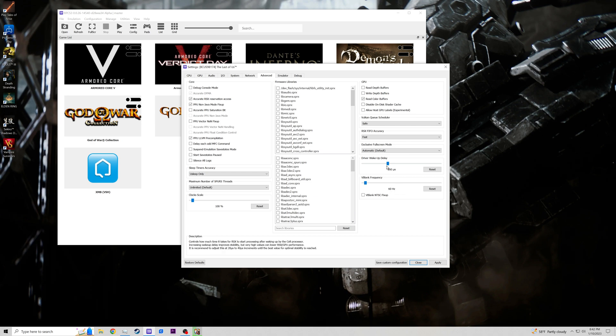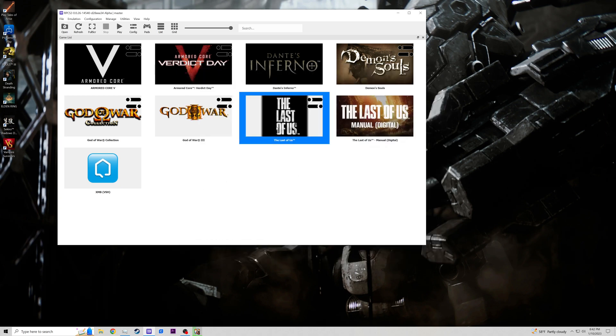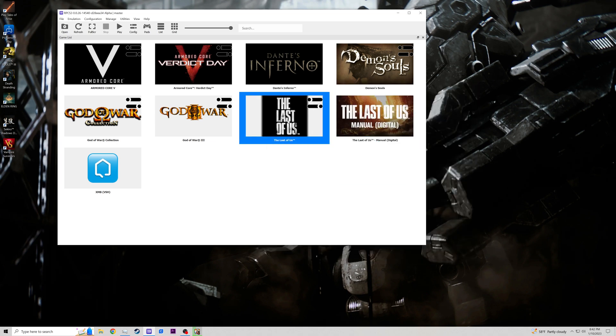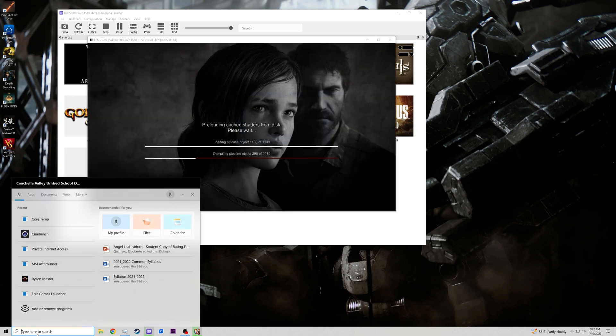I used to have the frame limiter at 120 — that's unnecessary, so we just have it at 60. This portion looks good. We're going to close this. It does have patches — under manage game patches — do you want to update? No, we'll do that later. So these are the current settings. Close here and start the game up.